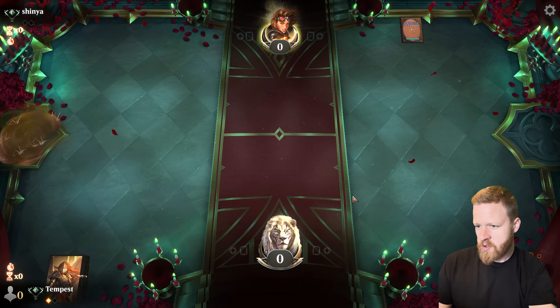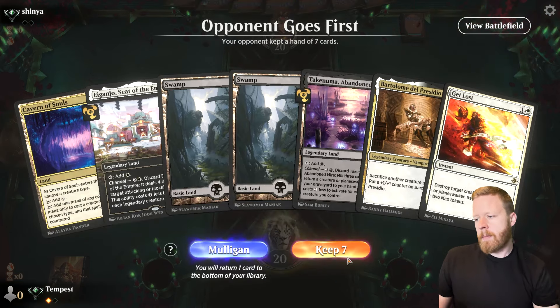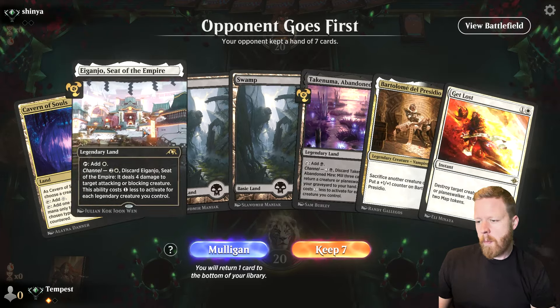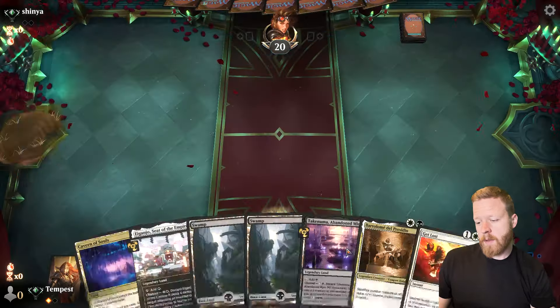Game two, Shinya. Five lands out of a creature and a removal spell — this is kind of a removal spell but not really based on my land. We're on the draw. Let's keep it.